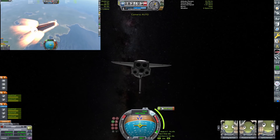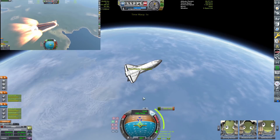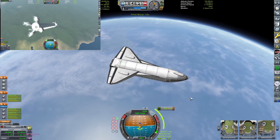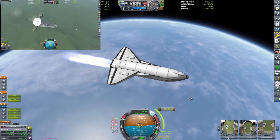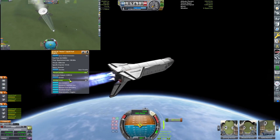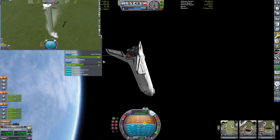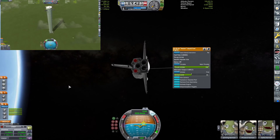Here comes the Super Heavy coming through the atmosphere. We have our grid fins. The Starship is just about to do its orbital insertion burn. Super Heavy is also starting its landing burn right about now — just lighting the center engine for the landing burn, not all of them, because in real life that really wouldn't happen. Starship is just about in orbit, and Super Heavy is now on the ground.